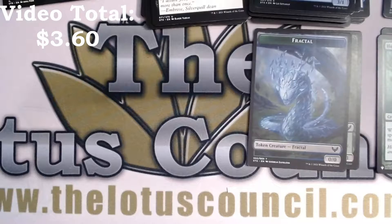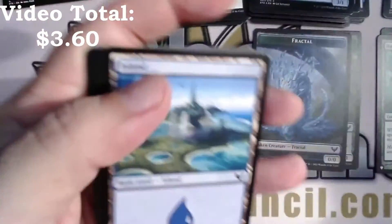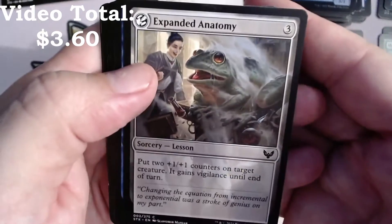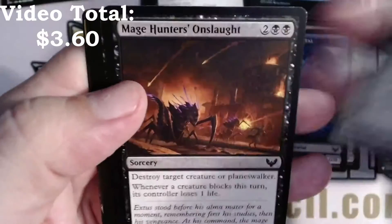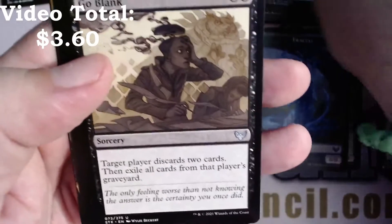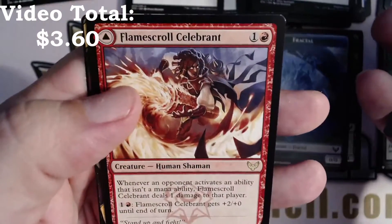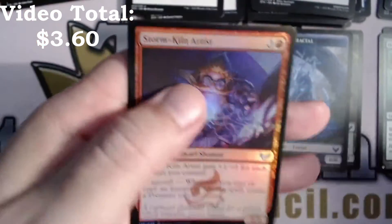Now let's get rid of that garbage card — it's the bear again. Expanded Anatomy. Go-Blank, Retriever Phoenix, Flame Scroll Celebrant, and a Duress with a foil Stormkin Artist.